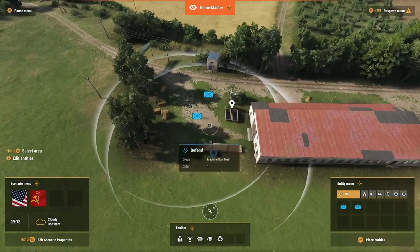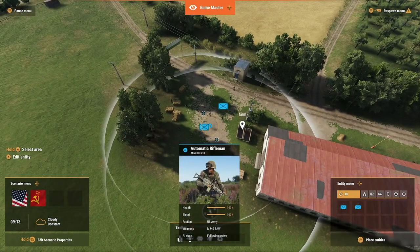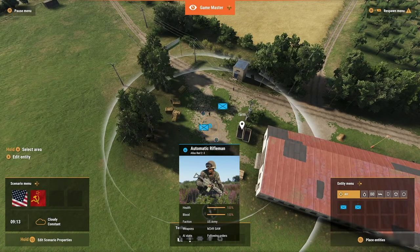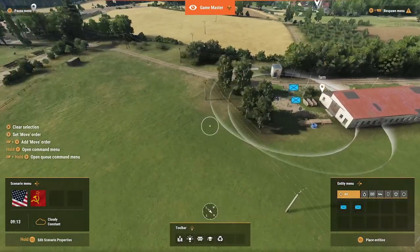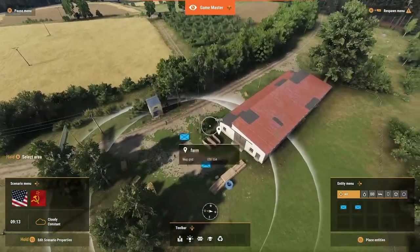So now we've got a team and a squad here and their orders — see the AI state at the bottom — it says Following Orders. Their orders are to defend this area. So that's what we want them to do. You guys stay there.